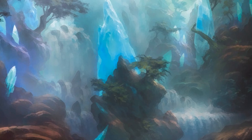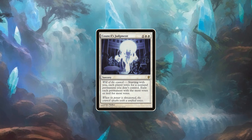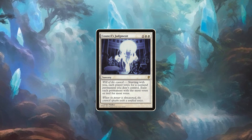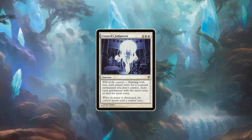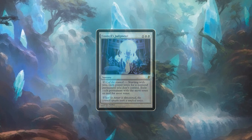The second card for white in this tier is Council's Judgment. While it lacks the efficiency and speed that Swords has, it trades those for more flexibility in hitting other non-permanents and the ability to go around hexproof and protection. Furthermore, it also allows for some evil trickery, since the card doesn't force you to target something before you resolve it.